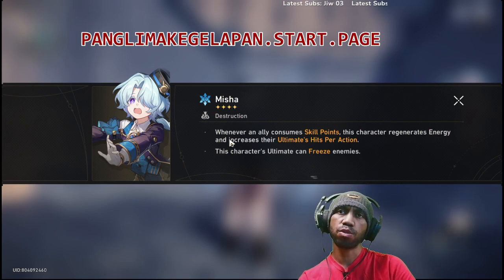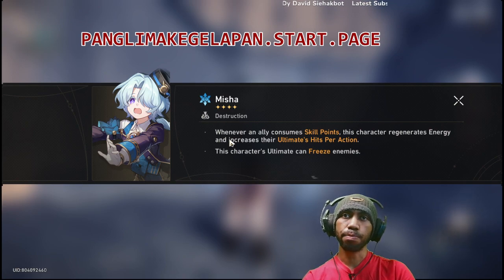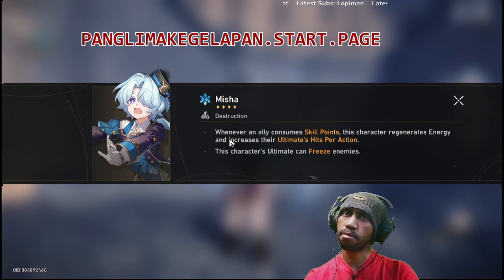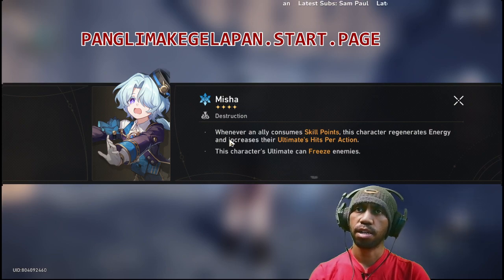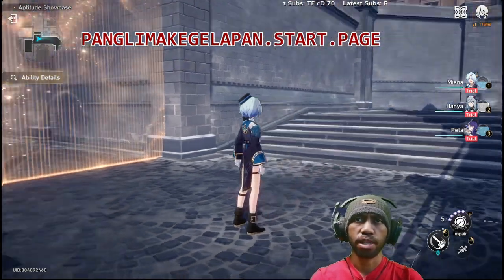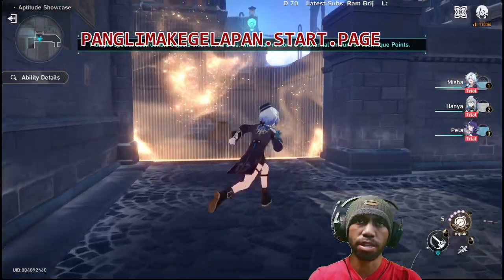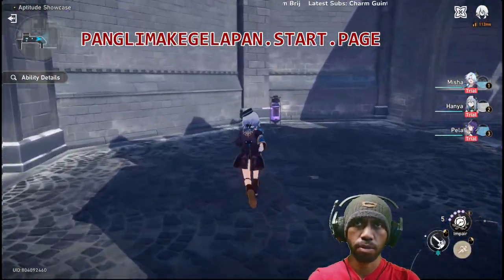Whenever an ally consumes a skill point, this character regenerates energy and increases their ultimate hit per action. I still don't understand what 'hit per action' means for him, so let's see.